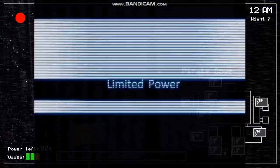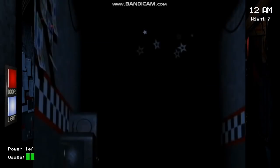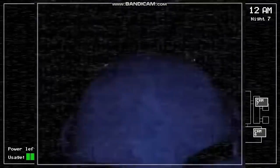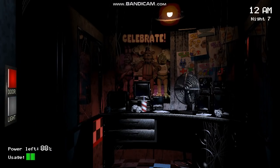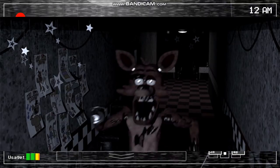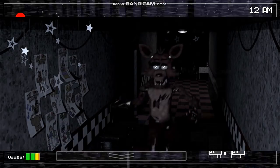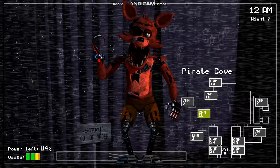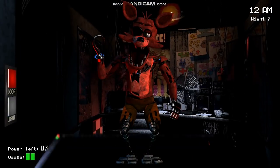Moving on to the game's first trailer, we can see Bonnie running down the hallway and removing his mask to reveal his endoskeleton face. He never does either of these things in the actual game, and was instead given the ability to teleport between rooms. As we all know, Foxy is actually the animatronic who runs down the hallway in the game, instead of Bonnie. Scott Cawthon would later confirm that he had shown Bonnie running in the trailer in order to keep Foxy as a surprise for when the game was released.